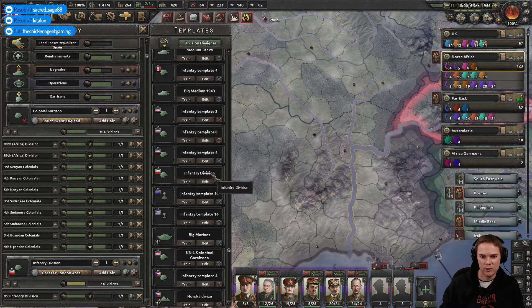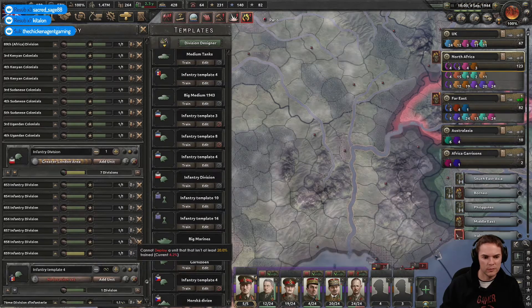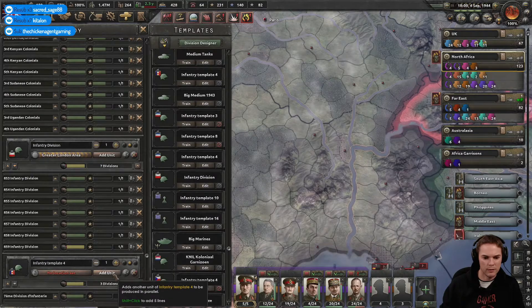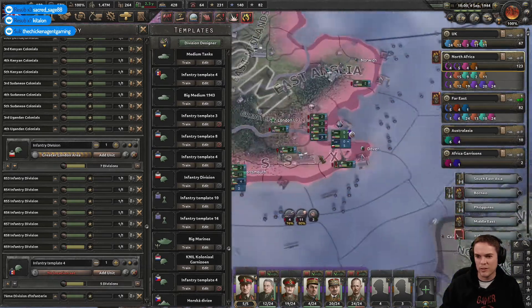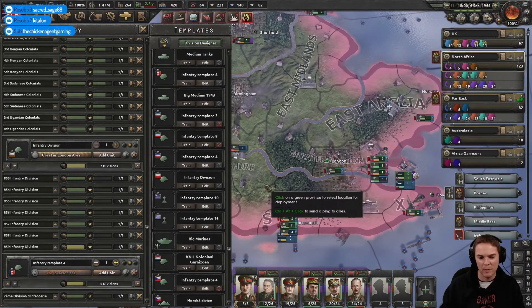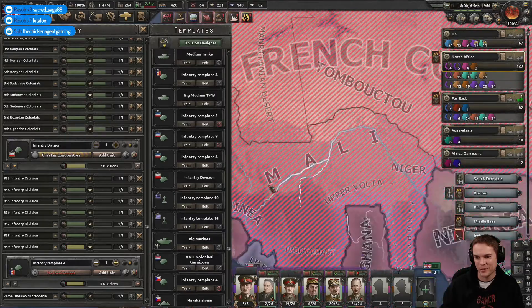Let's recruit — what did I say? Four of those. Except I think I can't put these in London, can I? No, I have to put them in their territory, which sucks.